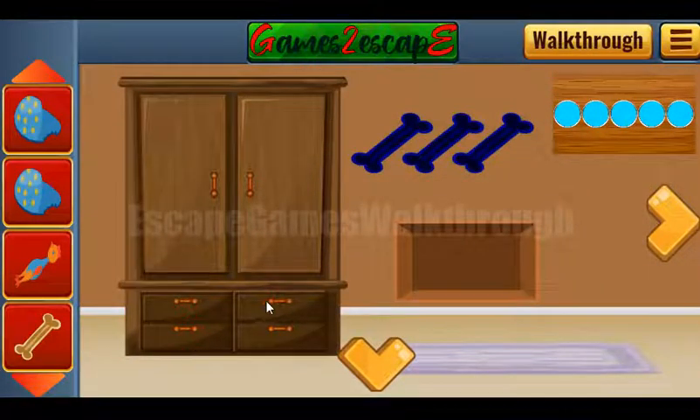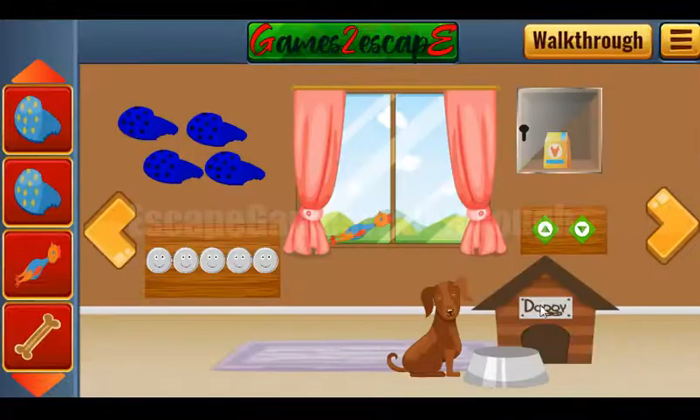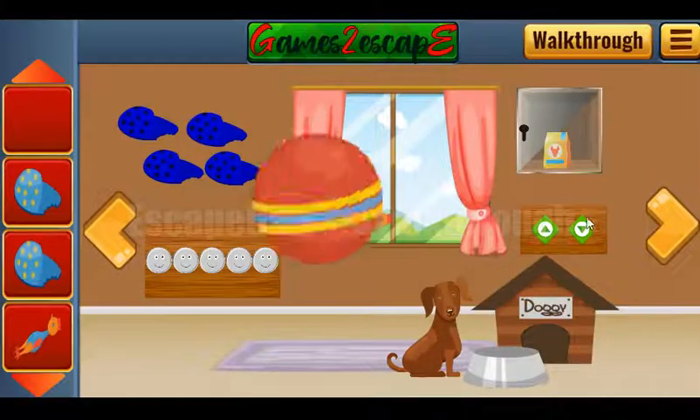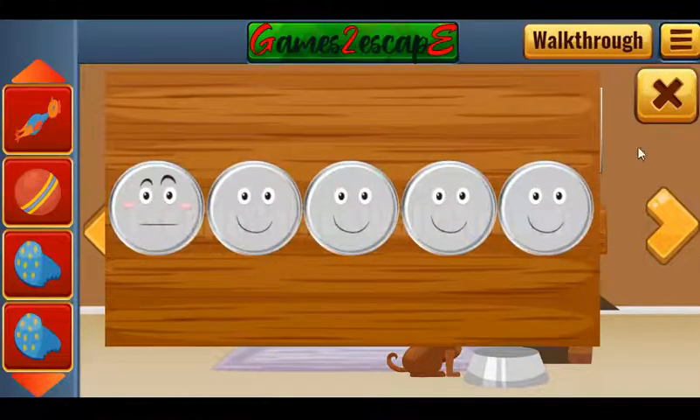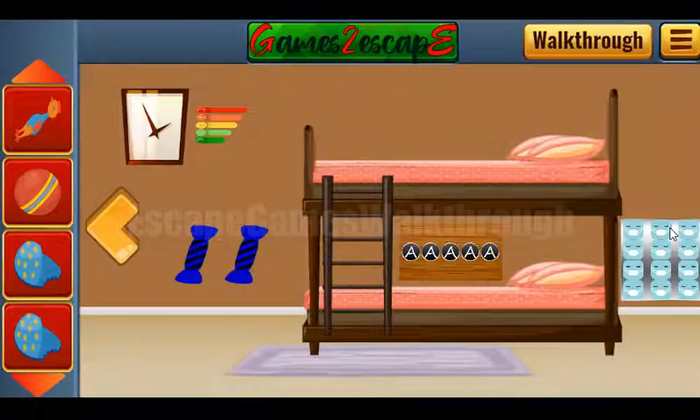Chicken drawers — nothing here. Going to the right. A ball. A chicken. And here we can see faces — we will use them later.